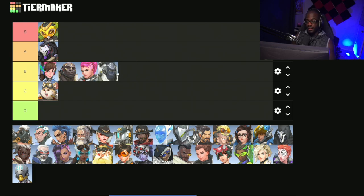Next we have Winston. Winston is still a very good dive tank, it's just that the way the meta has kind of shifted away from dive means he gets dealt with a lot easier now, especially with Roadhog — he can't really deal with Roadhog at all. And with Ana being buffed the way that she is, plus the presence of Reaper in general, he just has a lot of counters that are meta. So for that reason, he's definitely going to be in B tier.